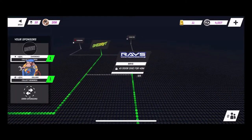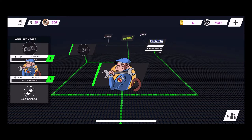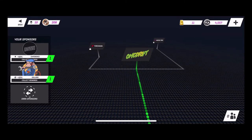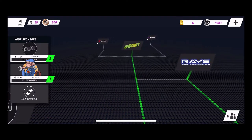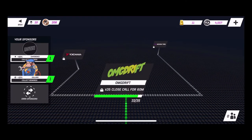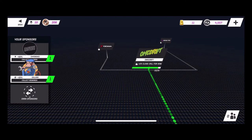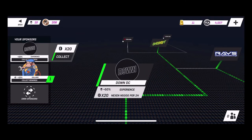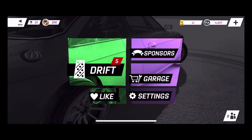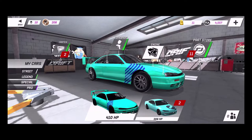One of the biggest things I found that's very sweet is the sponsorship system. There's a sponsorship tree starting off with basic sponsors — Rays, OMG Drift, Yokohama, Nexen Tires, and more. Each sponsor has challenges you have to complete — like five door dives for 40 meters, or get 35 close calls for 60 meters, which are basically wall rides. We've got 32 of 35 so we'll probably collect that today. Once you have sponsors you can claim rewards — like 20 sets of tires or sponsor crates.